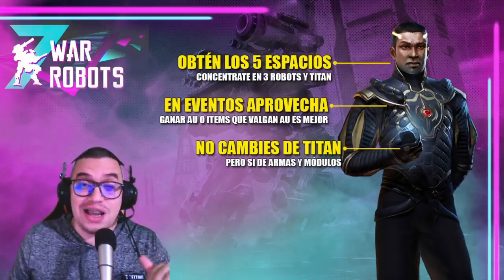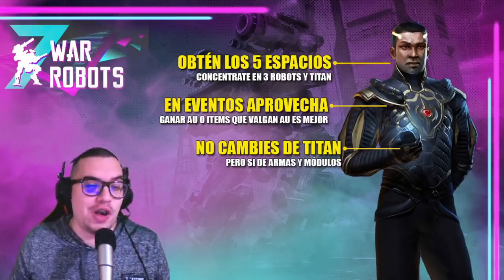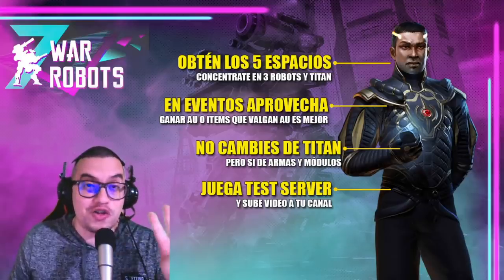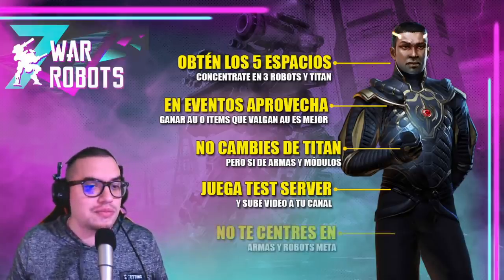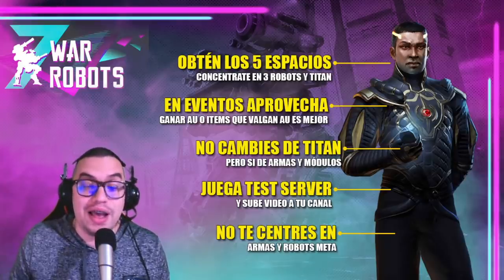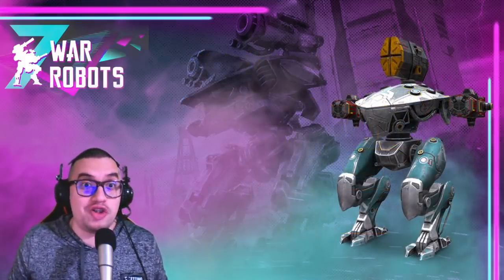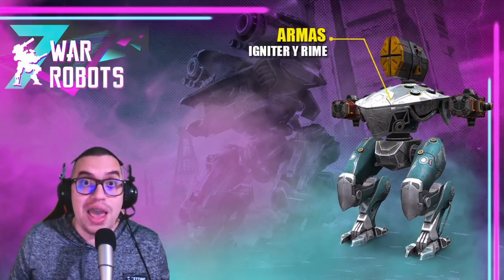Focus all your platinum on a single titan that's effective for you. If the weapons aren't performing well, you can switch them out — Arthur used to be great with miniguns and is now extremely lethal with shotguns. Play the test server, record a video, and upload it to your channel. If you fill out the test server form, they'll give you 400 Au — and sometimes there are two test servers in the same week. Also, don't rush to get and level up only meta weapons and robots — the game always balances new things.